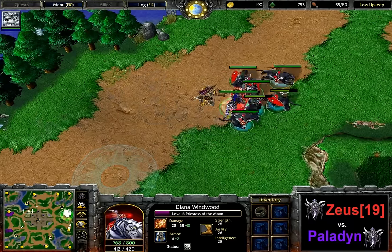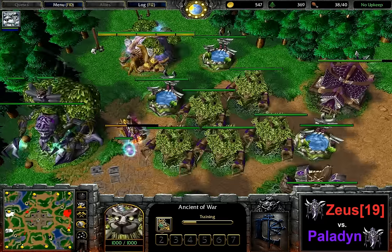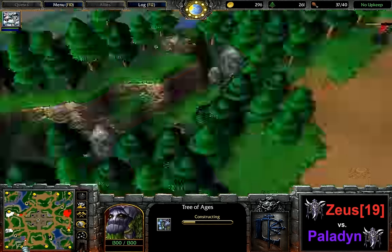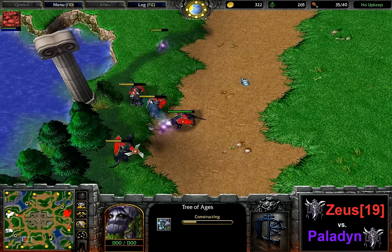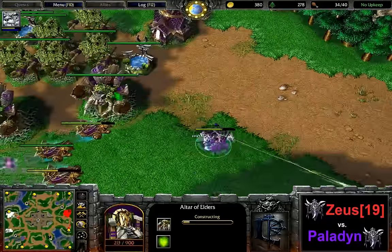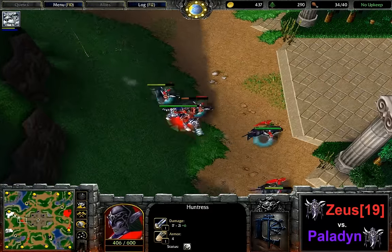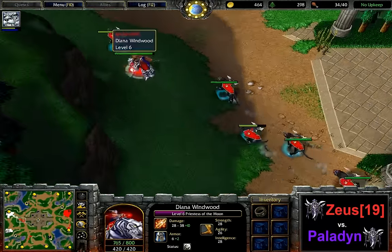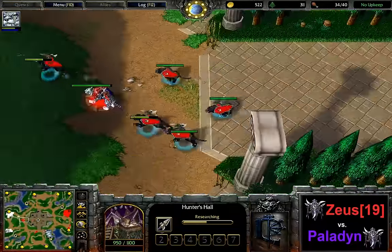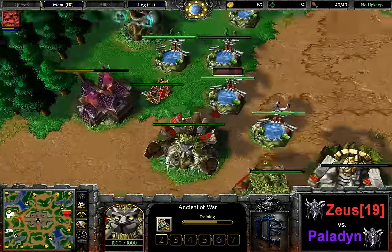Town portaling in the first place would probably have been the better choice there for Paladin. Down to four Glaive Throwers now — again five and six being produced. The expansion here is finally running, or rather the former main, and taking up to Tier 2 right now as well. One wisp being picked off on the way. The expansion has been killed. A new altar is being built, more Glaive Throwers — the first attack upgrade on Paladin's side is coming right now. Once again the red army is falling back a little bit. This is still totally unbreakable with hunts.